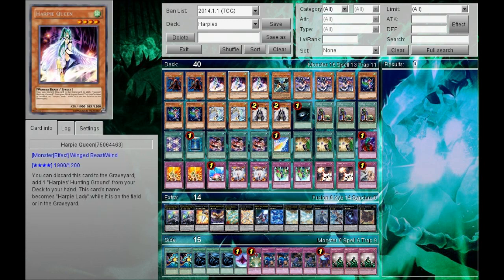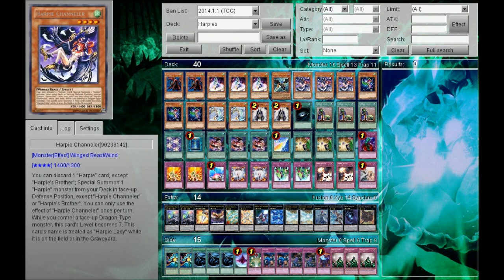If you side in some of these cards, you can bring back continuous spells and traps to get a free summon and go into XYZ. Three Harpy's Channeler — best effect in the deck. Discard one Harpy card, you can summon out one Harpy monster from your deck without level restriction. You can go for some really powerful Rank 7 XYZs. It's just a really good card overall.